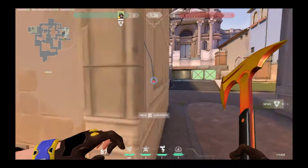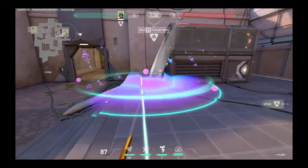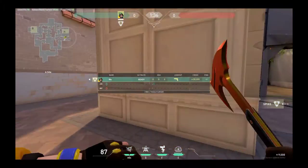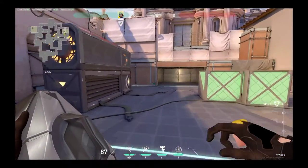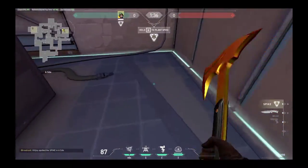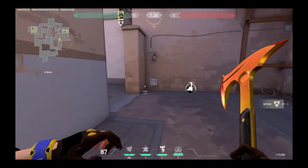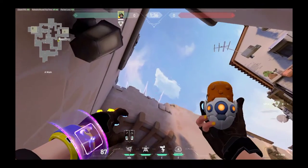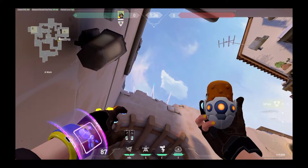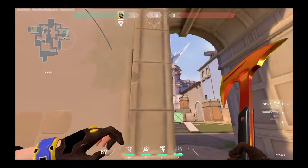Left click. Then you will plant the spike here. Now there is a second lineup — you will plant the spike in the center of the edge. Then you go to the edge and plant the spike in the clouds. Left click.